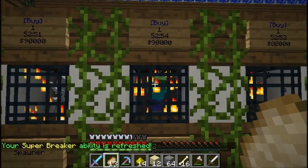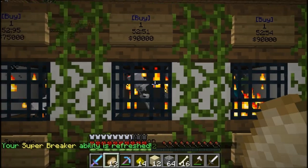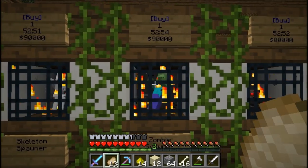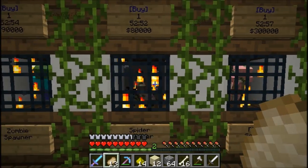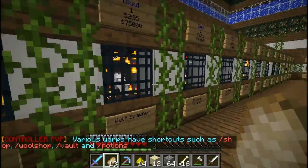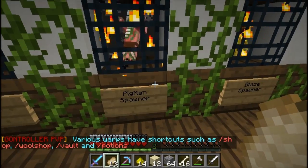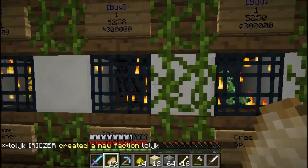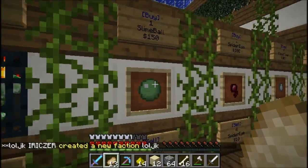I like zombie spawners so much better than skeleton just because skeletons drop those broken bows that completely mess up your hopper systems. Spider spawners are 80,000 — pretty good but really expensive. 300,000 for pigmen — obviously really great. Blaze spawners are awesome too. Endermen are not my favorite, and creeper is by far the best at 300,000.